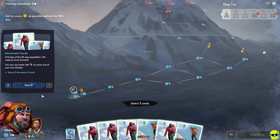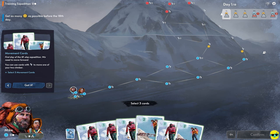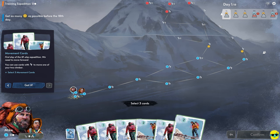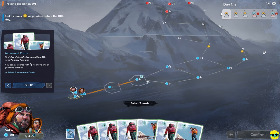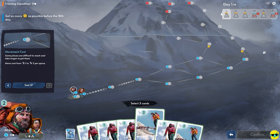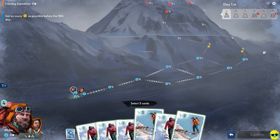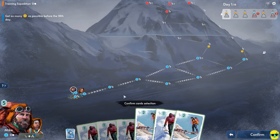Movement cards — it's the first day of the 18-day expedition. You can use cards with the feet icon to move one of your two climbers. Select three movement cards. I don't see a reason not to use my highest value movement cards first. Some places are difficult to reach and take longer to get there — movements can cost from one to three movement per space. I'm going to select these cards and click to confirm. It's highlighting which destination I can reach, and I'll confirm in the bottom right.